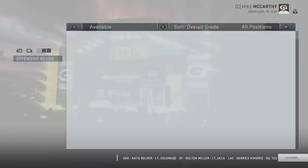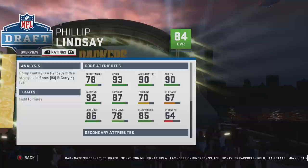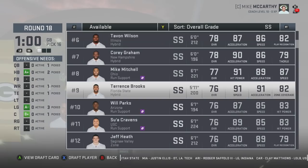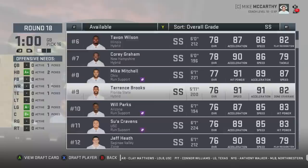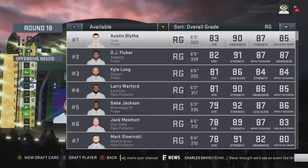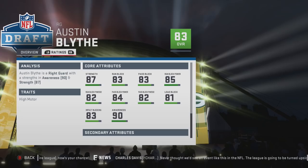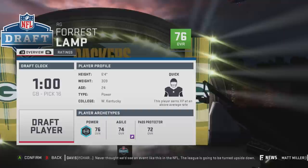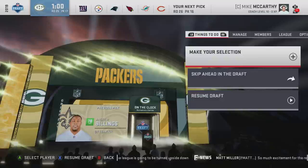If you decided you weren't going to get McCaffrey or you missed him, you could go with a guy like Phil Lindsay — a bit old as a rookie at 24, star dev, pretty solid. But here, since that's not what we're doing, I'm going to reach a little bit. Ronnie Harrison isn't there, which is a shocker — I don't even have him going for another round. You have Austin Blythe — 83 overall, 87 strength, normal dev. Then Forest Lamp is two years younger with better dev but slightly worse stats. I want the younger guy, I want the guy with better dev — that's the way I play my franchises.